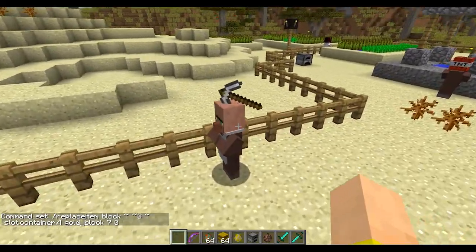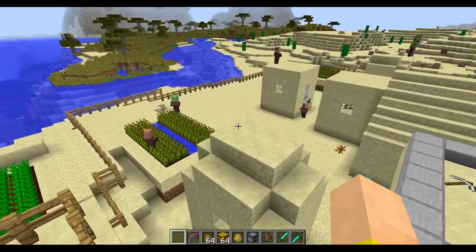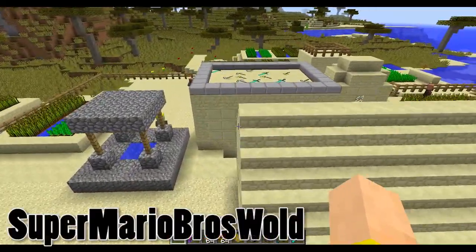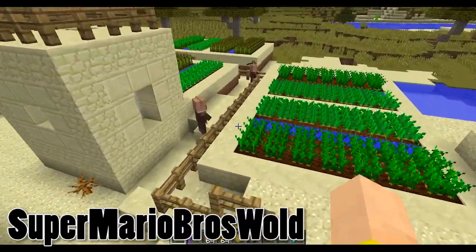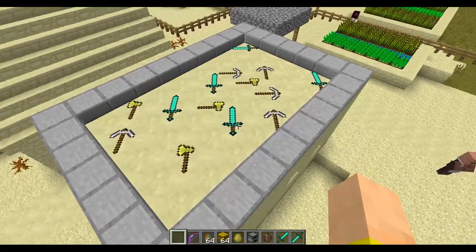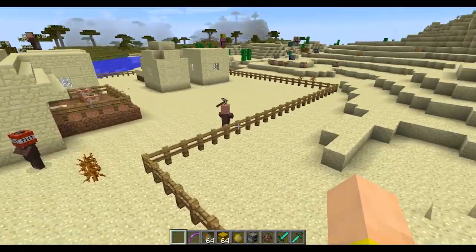A few people have things like a pickaxe or a golden axe in their head. Unfortunately, you can only do blocks in the head armor slot right now. The way I achieved this was actually thought up by Super Mario Brothers World on Reddit — he had the idea to retexture rails. I've retextured a few different types of rails to look like axes, pickaxes, and swords. That's why you can see them laying down here. I'm hopeful that they'll add the ability to put items on people's heads in the future.